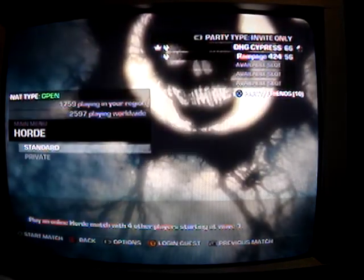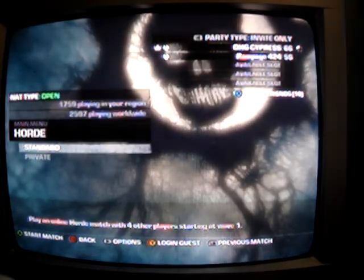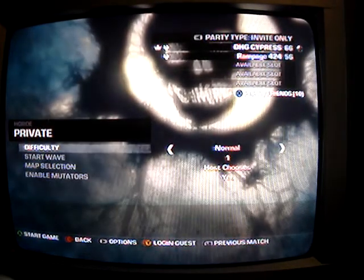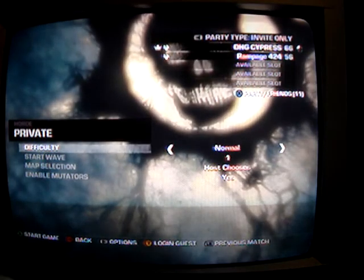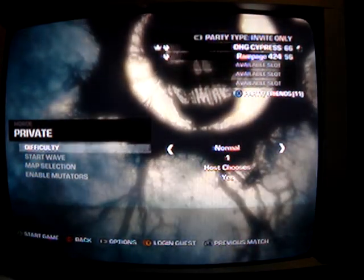What you do is you have to go to Horde Mode. You have to have at least two players. Make sure you have at least two players for this to work. I'm going to do it in private since I invited my friend. The difficulty does not matter, but your wave should always be on wave one, so it's easier to get it over with after you're done.